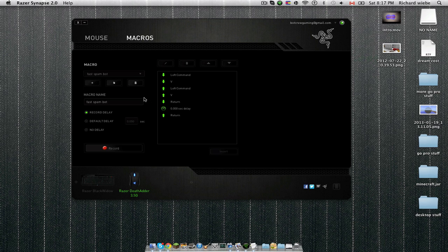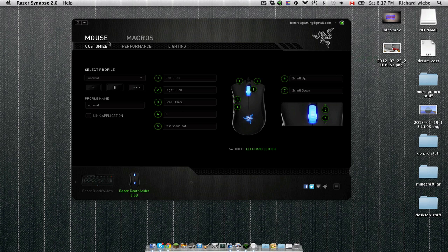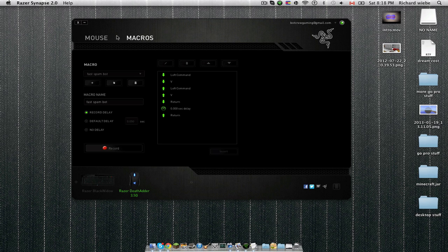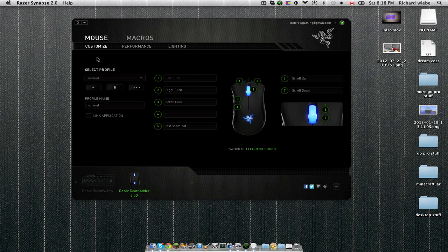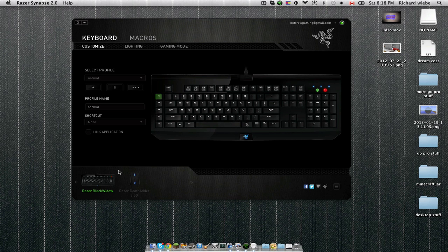Another thing you can do is — like if you're playing some MMO and you want a chain reaction of different actions — let's say you have some kind of attack that shoots out lightning and then something afterwards that increases it. You can click the buttons in the order you need them and then bind them all to one key. For example, I have my fast spam bot on this key here, and I also have it on the mouse, which is very useful to have right there instead of manually doing it.